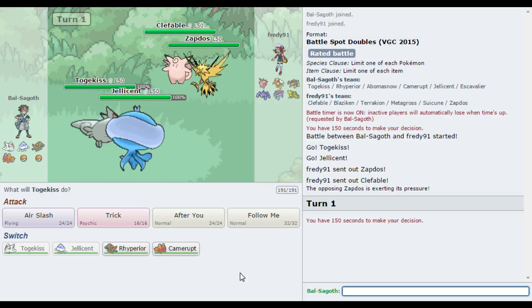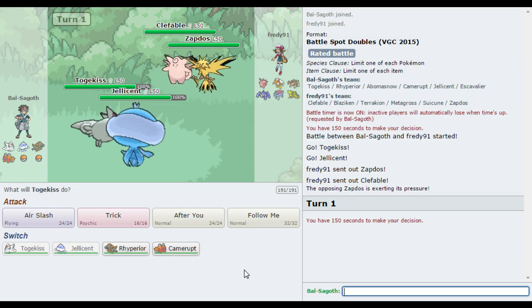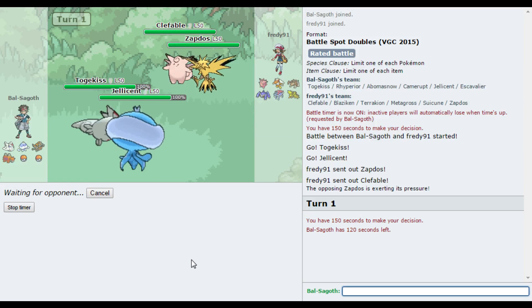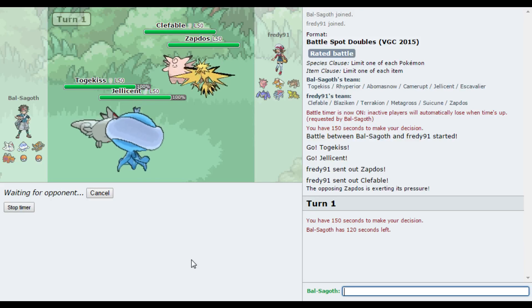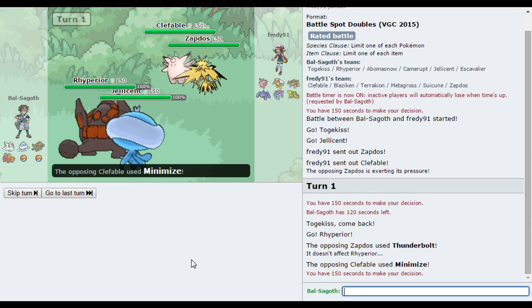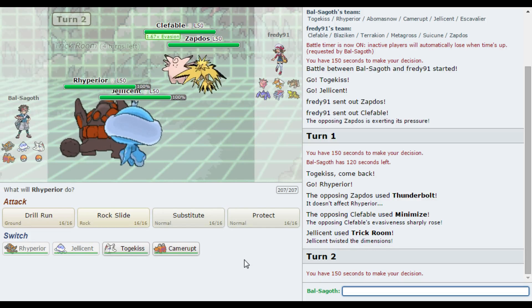Zapdos is probably just going to go for an electric attack, so maybe I'm quite happy to bring Rhyperia in and go for a Trick Room. Obviously if this Clefable starts minimising, then we might be in a bit of a pickle. I could go for Trick — I can Trick the Scarf onto the Clefable. But yeah, the Lightning Rod helps out there. So it is a minimised Clefable. I get the Trick Room off, but it would have been nice to get the Scarf onto this Clefable and cripple it. But I get the Trick Room off.